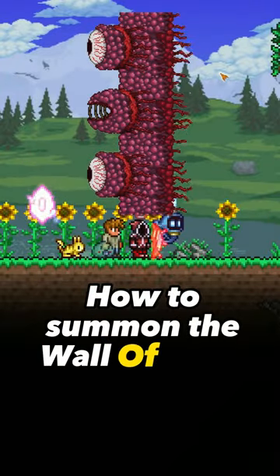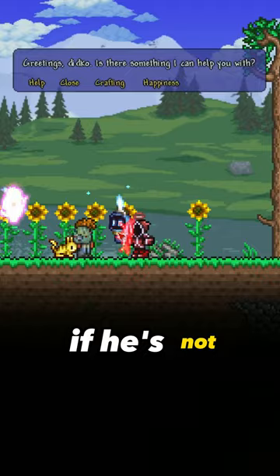How to summon the Wall of Flesh in the area. First step: make sure your guide is alive. If he's not, go watch the video in the top right corner where I explain how you can respawn him.